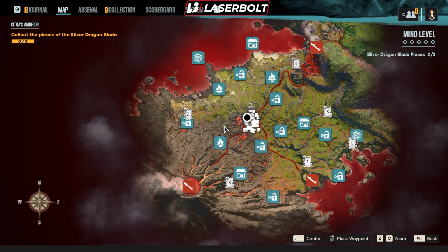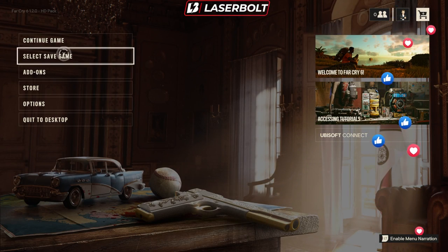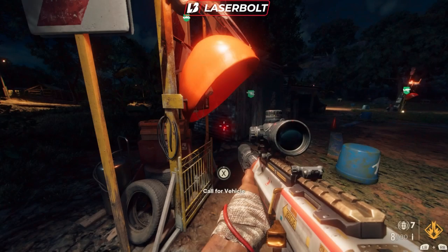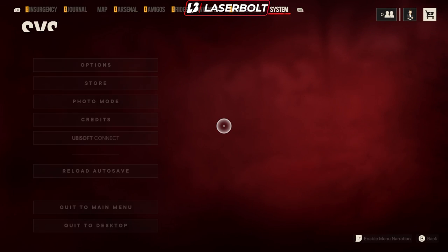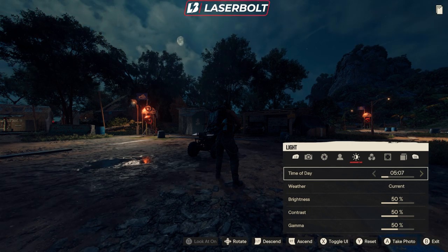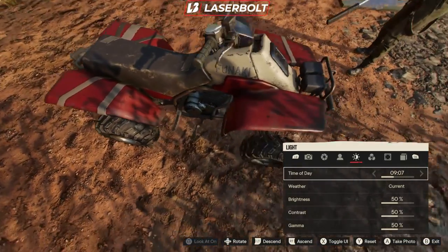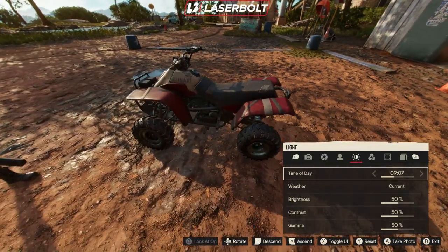I'll leave a link to that video down below in the description. So there you have it — those are all the rewards you can get as far as cosmetics are concerned. In addition, you're also going to be able to get a vehicle. This is the Vosmobile, which you unlock by completing the first playthrough — you can do it on mind level one. It has a really nice, beautiful design with a red, black, and white feel to it. It's made by Funkai, a brand in the game, and it's a reference to Voss.